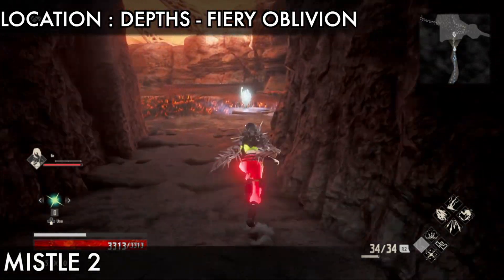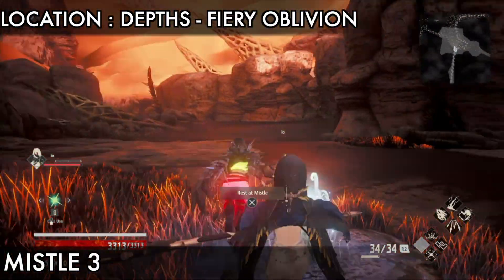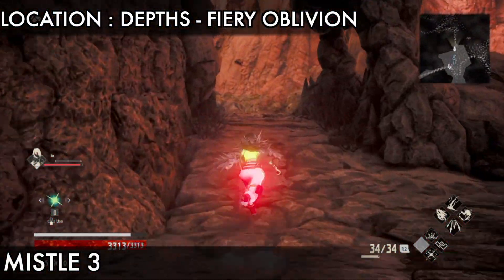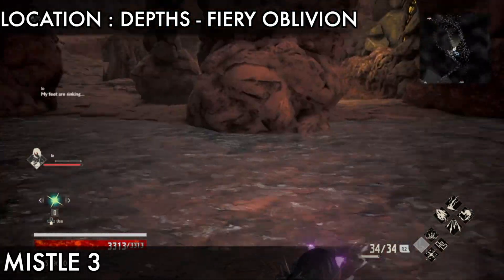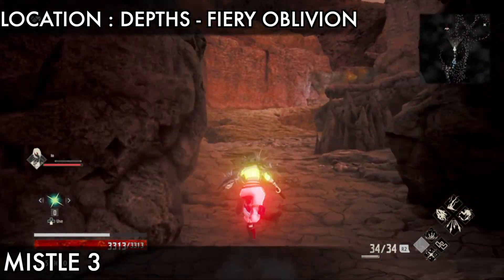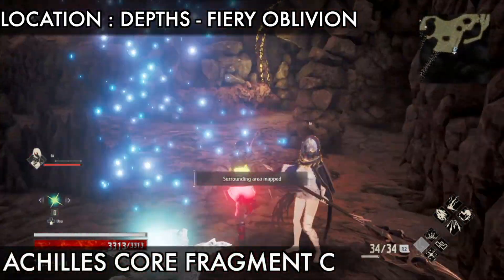First we go on the left side, then we go front. Now I will go on the left side to get missile three. Just follow me where I'm going and you will get missile three. Go straight, then on the left side you see missile three.